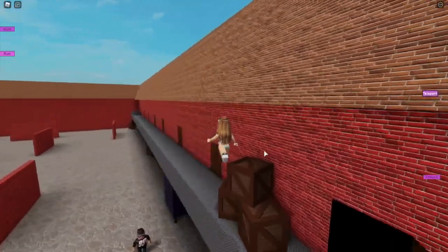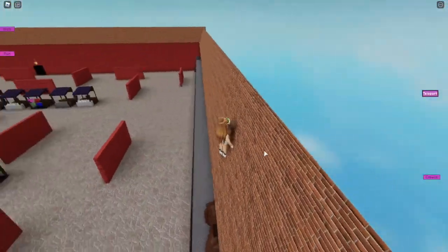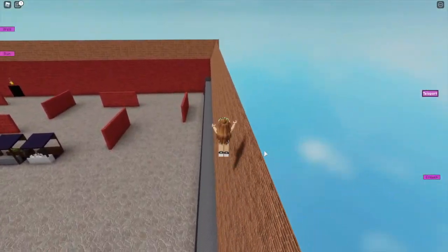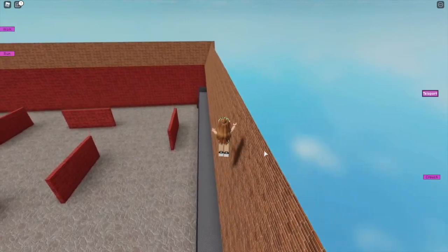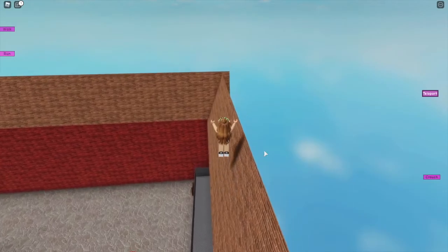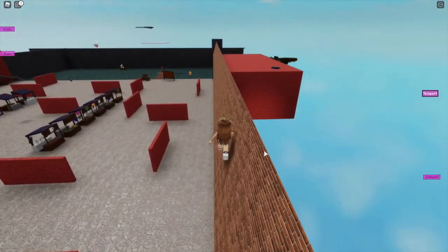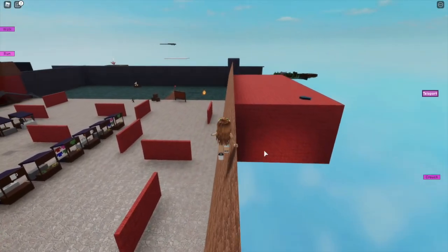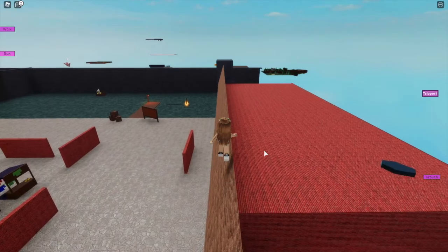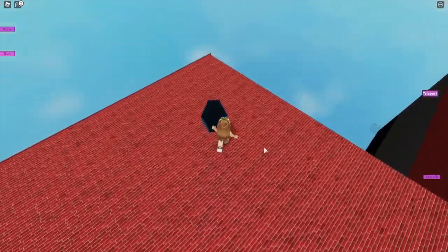You'll see these three wooden boxes — just jump on top of those, then head to the corner of the box and try to jump up onto the roof. Then just walk all the way around this roof, try not to fall off, and head over to the next roof here.